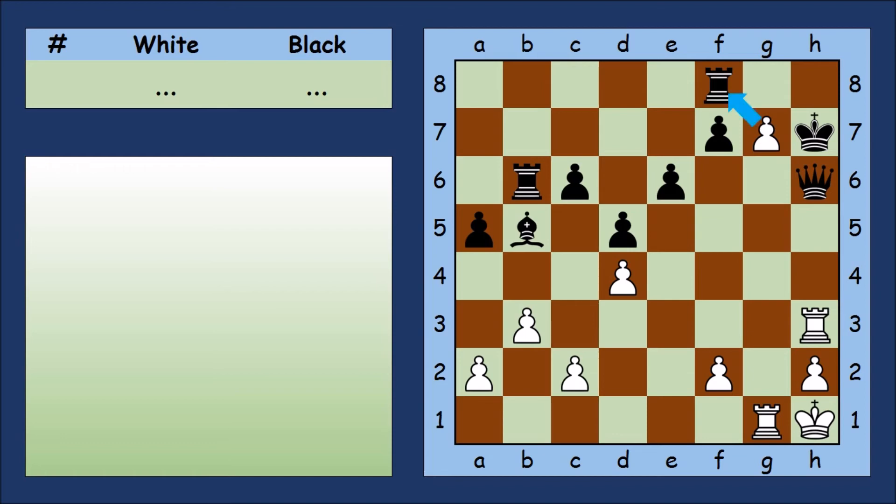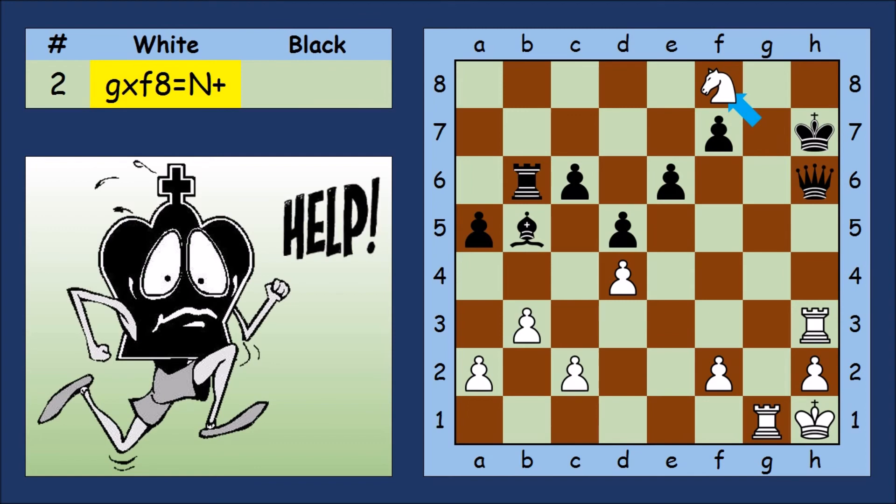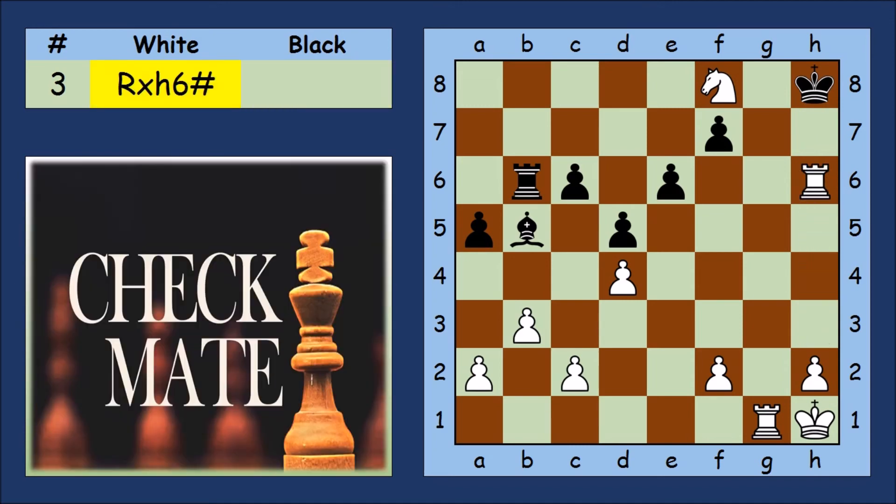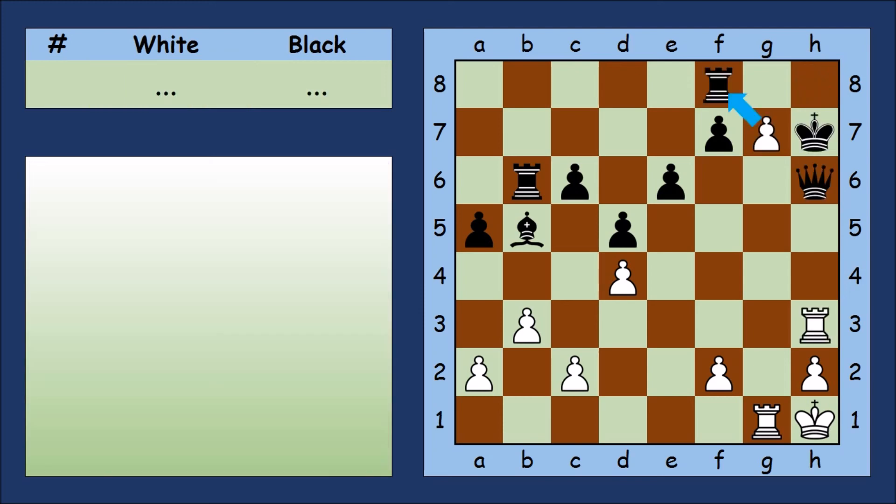White promotes the Pawn into a Knight. Notice that the Black Queen is pinned and cannot take the Knight, so black has to move the King. And promoting into a Queen works too, because black cannot stop checkmate on g7.